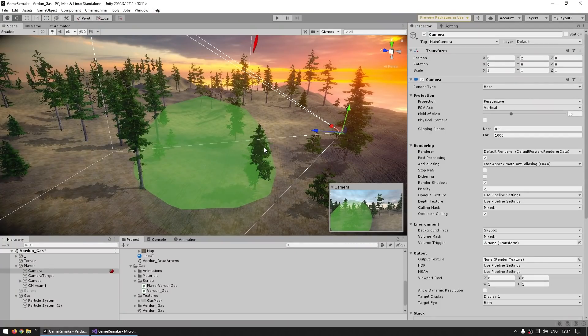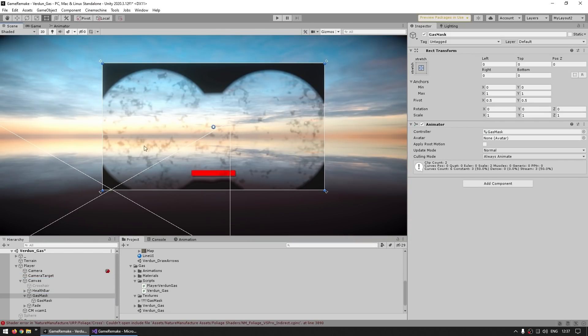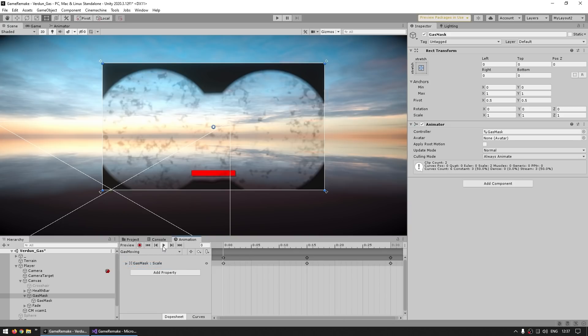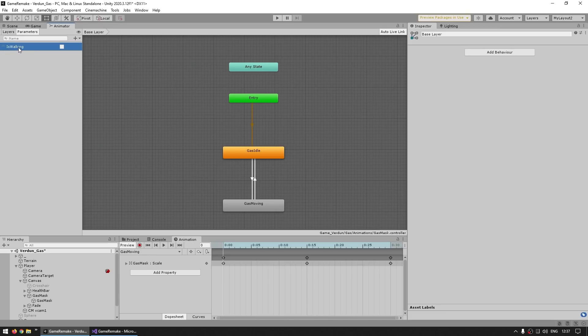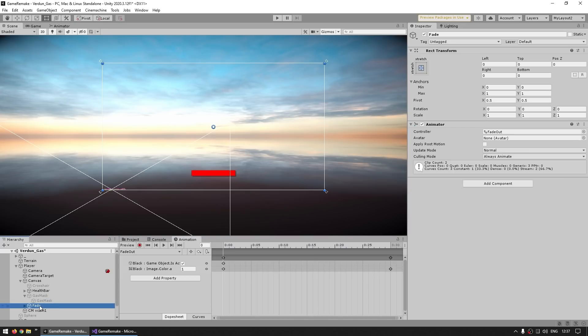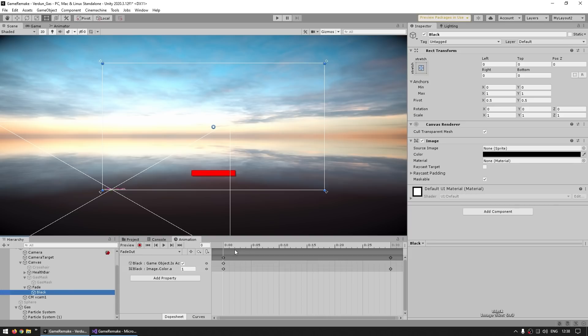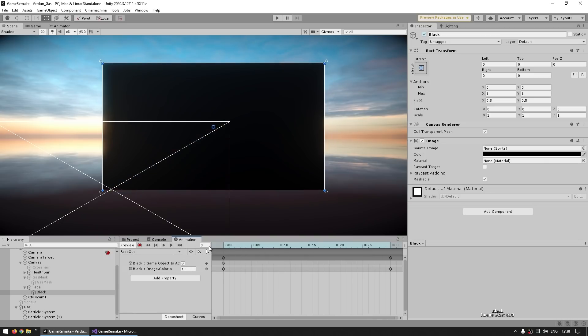Then for the final piece of the puzzle, just the gas mask. This one is really very basic — it's literally just an image in the UI occupying the whole screen. To make it a bit more fun, I just have a very basic animation that literally just increases and decreases the scale of the image. The animator has a basic 'is walking' parameter — when the player is walking it sets to true, triggers the transition, and goes into the gas moving animation. When false, it goes back to the gas idle. And finally, to polish it all up, I just have a simple fade — a black image occupying the whole screen with an animation that starts with an alpha of one and then fades out. This is very useful for triggering the transition so it doesn't seem like the mask appears instantly — instead there's a nice fade.